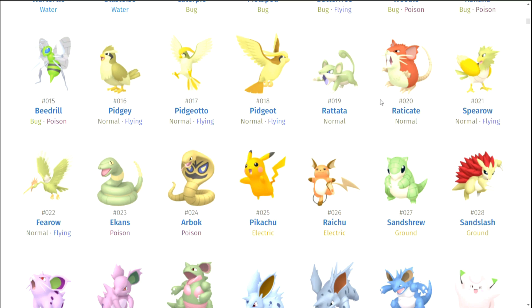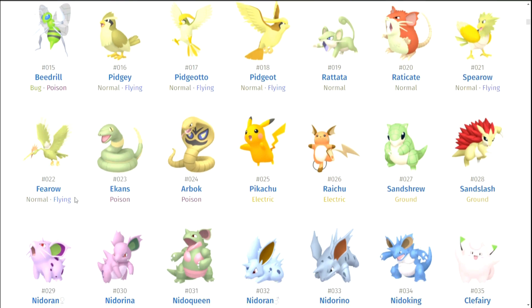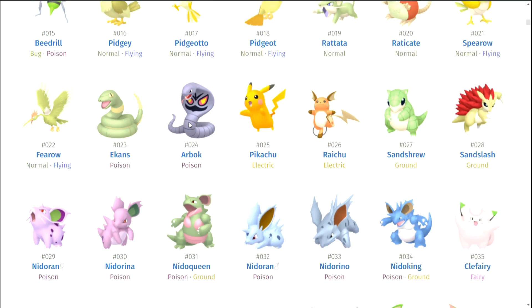Rattata and Raticate — kind of forgettable. Spearow and Fearow — kind of forgettable. Ekans and Arbok — you know what, Arbok, I could say I like the gold on you. I kind of wish Ekans would be gold and Arbok would be gold too, for consistency. But other than that, I think Arbok's pretty okay.